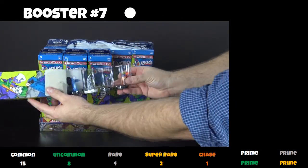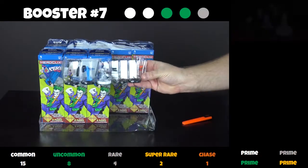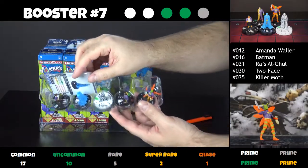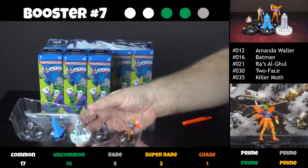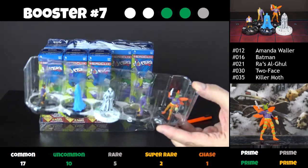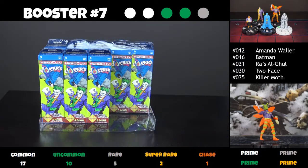What's waiting for us in booster number seven? Killer Moth, along with two commons, two uncommons. And that's a sketch variant of Ra's al Ghul — that's a very nice booster right there. Those are nice figures. Killer Moth is a very good figure for new players — no special powers on the dial, starts with Running Shot.